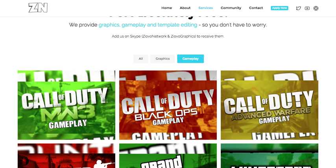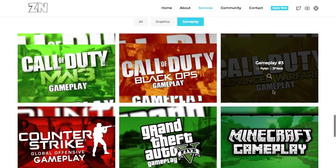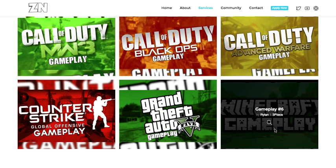Now if you guys are looking for a YouTube partnership and free to use gameplay, I highly recommend the Ziovo Network. The Ziovo Network offers YouTube partnership along with free to use gameplay if you're a partner of their network, which includes Call of Duty Modern Warfare 3 gameplay, Call of Duty Black Ops gameplay, Call of Duty Advanced Warfare gameplay, Counter-Strike, Grand Theft Auto 5, and Minecraft. If you're interested in any of these and don't have a YouTube partnership, you can go join the Ziovo Network — I'm pretty sure they're the only ones who have done this.